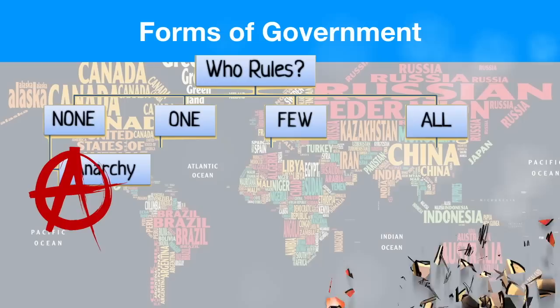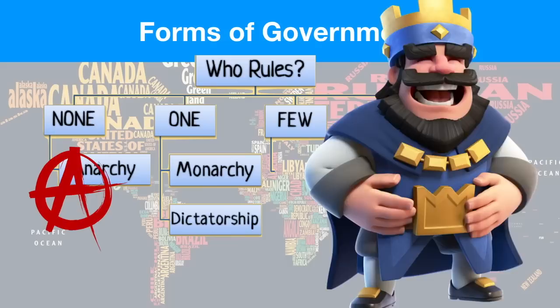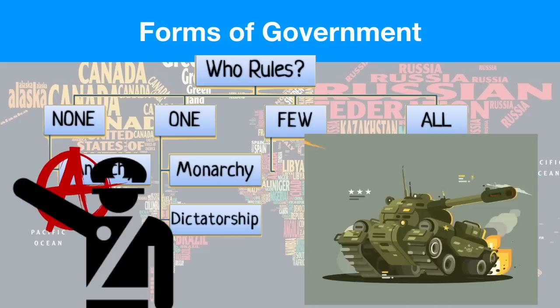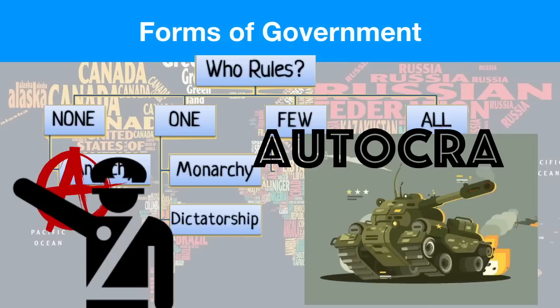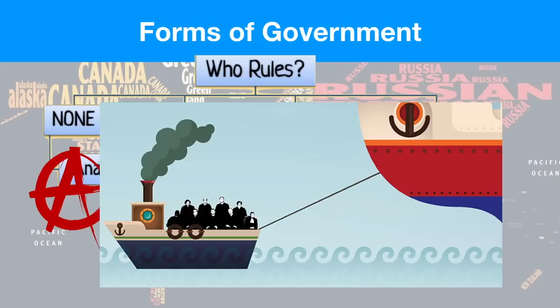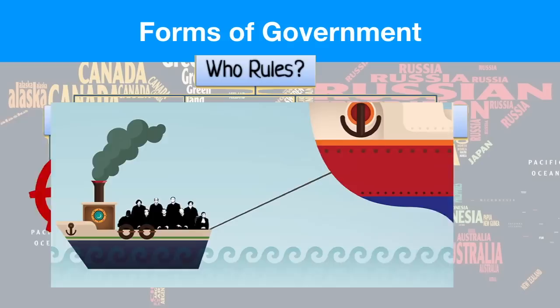Option number one would be an absolute monarch — a monarch that has unlimited power. Another option would be a constitutional monarch, a monarch that has to sort of follow the rules of the country. But we can also see something like a dictator — someone who takes control of the country with military power. A single ruler over the government can also be called an autocrat, and oftentimes they have unlimited power. There are also forms of government where only a few people rule — we call these oligarchies. Think of it as just a couple of people ruling an entire nation — they might share a race, a religion, or they might just be wealthy.